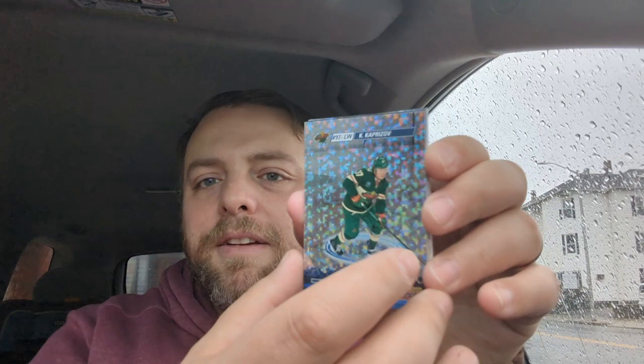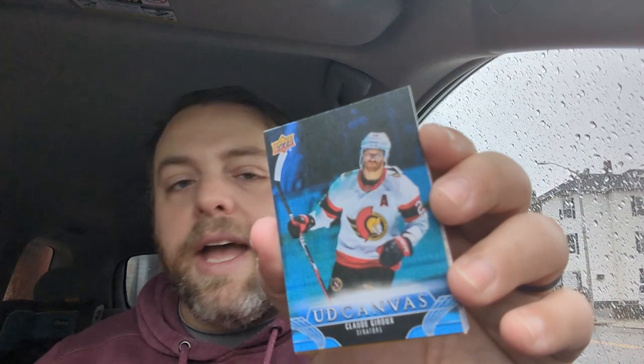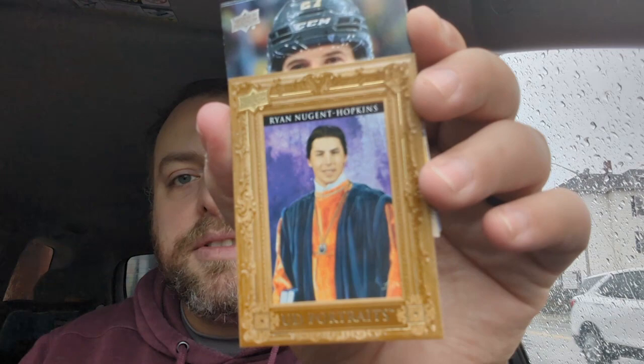Not too bad, not too bad — you can't really see, I don't love this view. Maybe I won't do this again unless I hit something great. Next up is an Upper Deck Canvas — that's Claude Giroux, not bad, good player. And look at that — three inserts in a row! Ryan Nugent-Hopkins, Upper Deck Portraits. No idea who you are though — been in the league 12 years, I guess I should know. Anyway, the rest are just base cards. Two packs, two interesting packs.